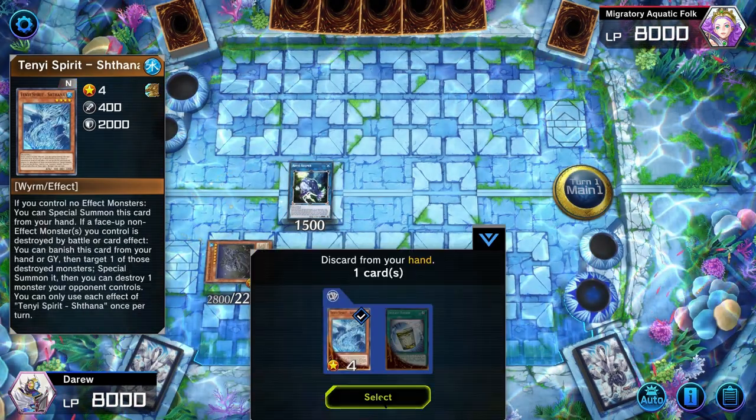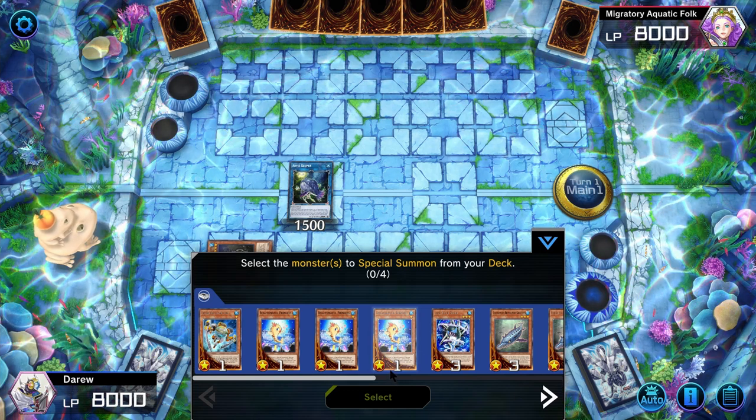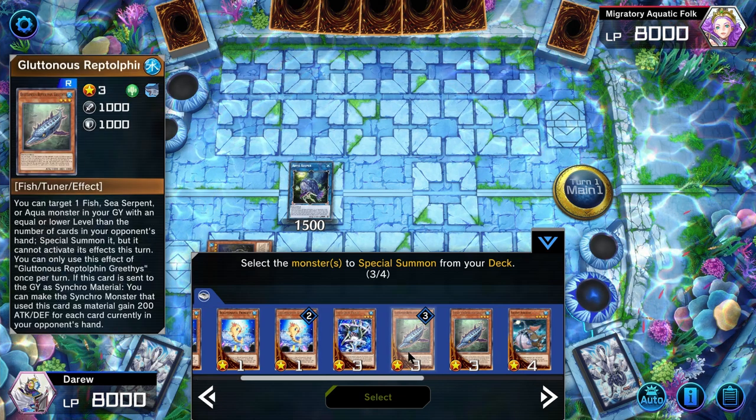We activate our Coelacanth by discarding a card, then we're going to do exactly what we do in our Dagarus combo. We're going to summon a Launcher, a Tuna, a Greethys, and a Leafish.